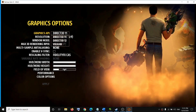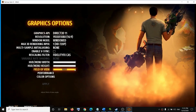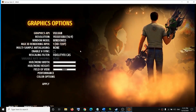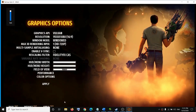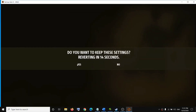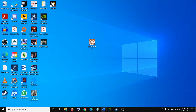For many users, setting the field of view to maximum has helped. Select the graphics API that works for you and apply the settings by pressing F3 on the keyboard or clicking Apply, then click Yes. Close the game and launch it again — that should fix the problem.